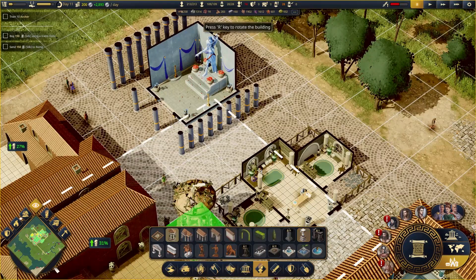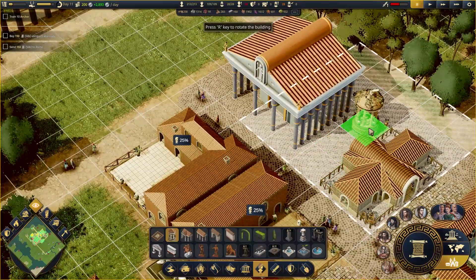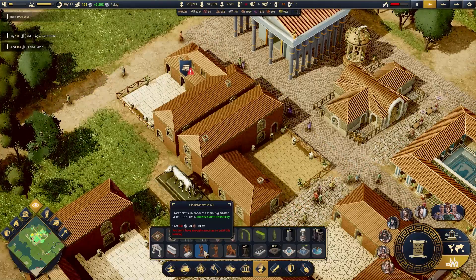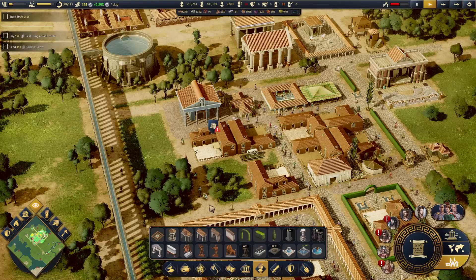Equestrian statue. A lion statue — maybe one of these. We've run out of resources, we've run out of coins — I spent too much money. Well, that's all right, we'll get around to that.